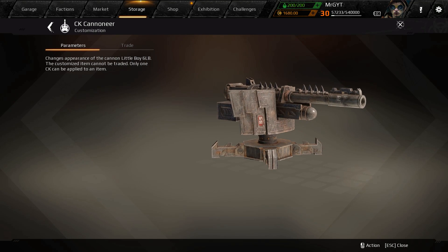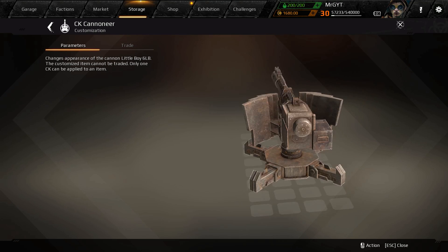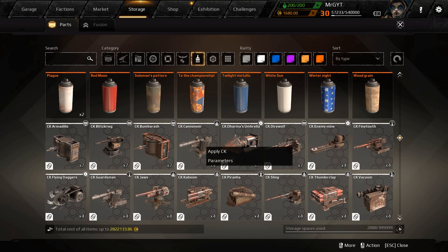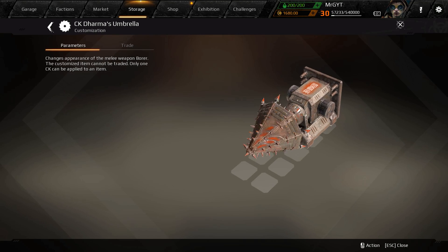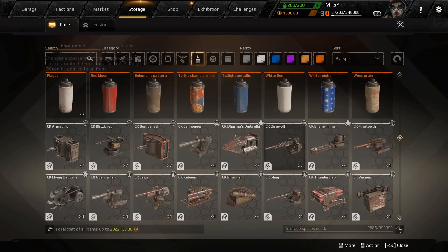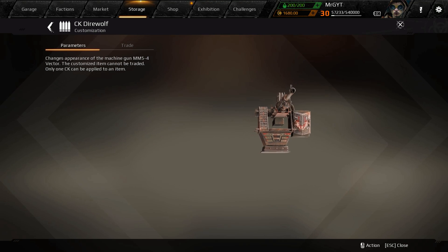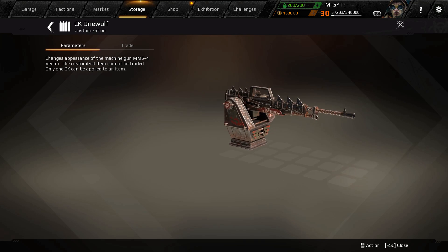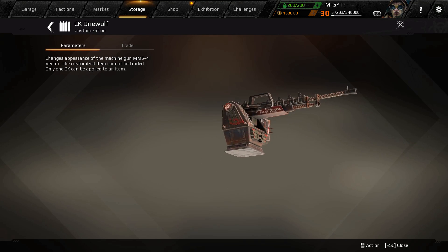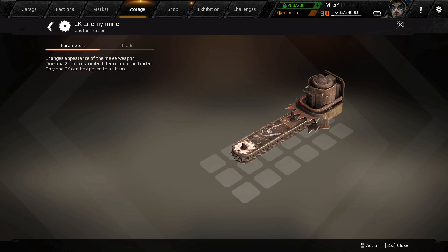CK Cannoneer looks like this one — maybe coming off the Chinese server, not sure. Kind of a cool looking one. Dharma's Umbrella coming in for the Borer — very Chinese, Asian style. CK Direwolf for the Vector — you can see these are all very similarly themed CK packs. CK Enemy Mine for the Drusba as well.